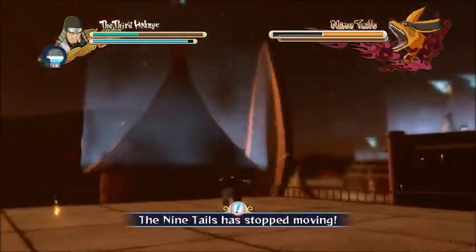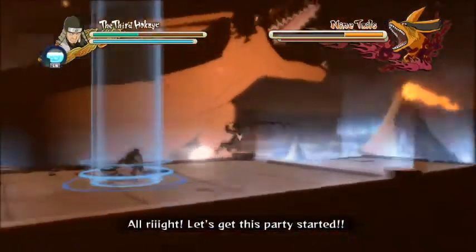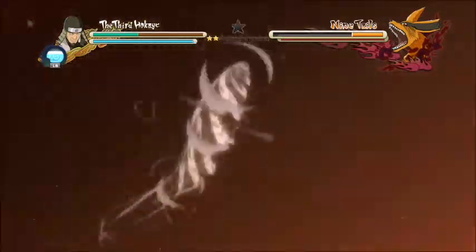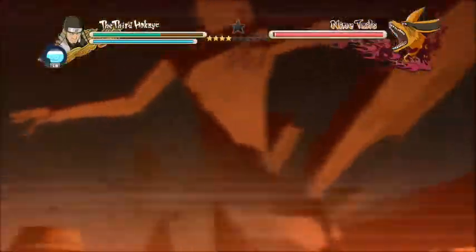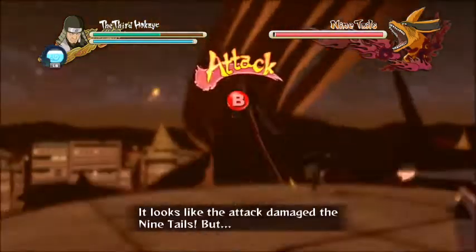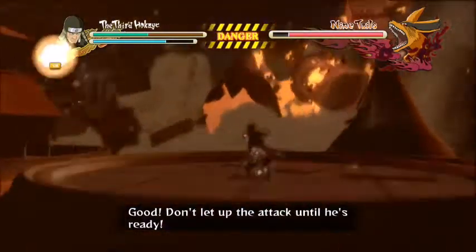Nine-Tails will stop moving! The Inuzuka clan has arrived! We can't keep waiting — let's get this party started! Ultra-synchronized attack! Understood! A message: he's almost ready to go ahead with the operation! Good — don't let up the attack until he's ready! Yes, sir!